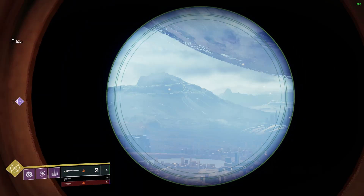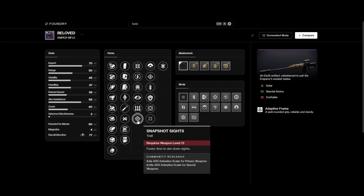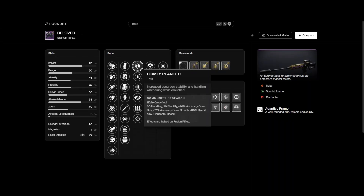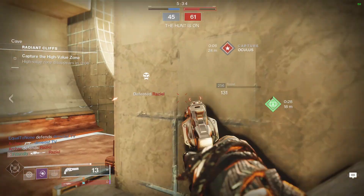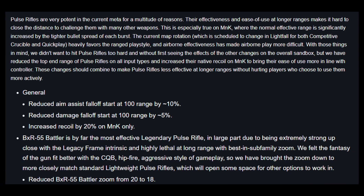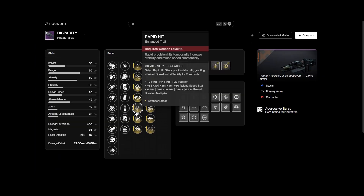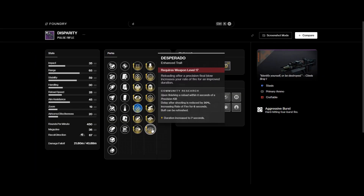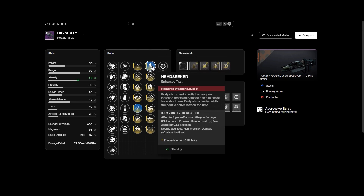Beloved has a really clean scope — literally nothing but the red dot to obscure vision. Classic Quickdraw Snapshot combination, 40-zoom sniper, or min-max your aim assist with Firmly Planted and Moving Target. Don't miss out on this classic sniper rifle. Disparity: pulse rifles were hit with a nerf recently but they are still a great option. It supports Enhanced Rapid Hit plus your choice of Headseeker, Kill Clip, or Desperado — and remember Headseeker was also reworked so you can refresh the timer with non-precision shots.